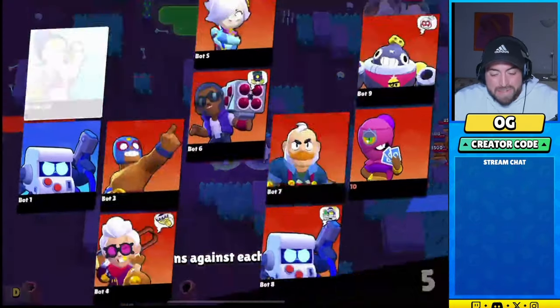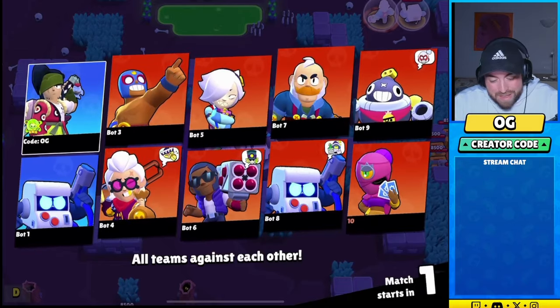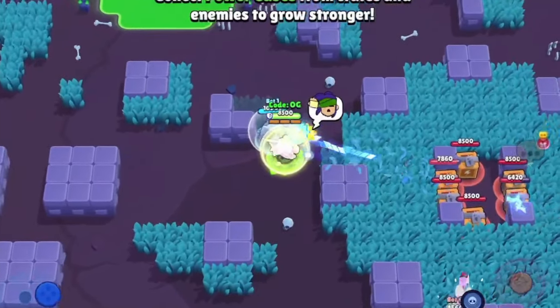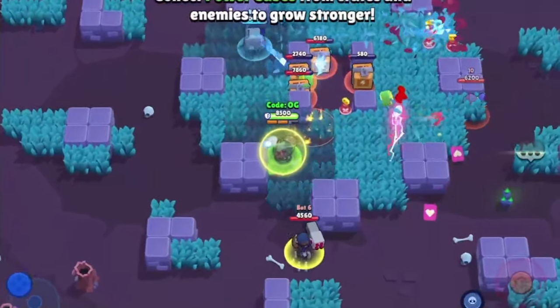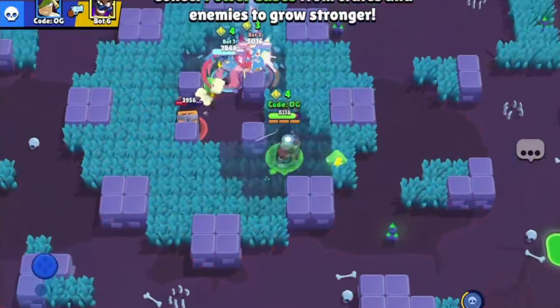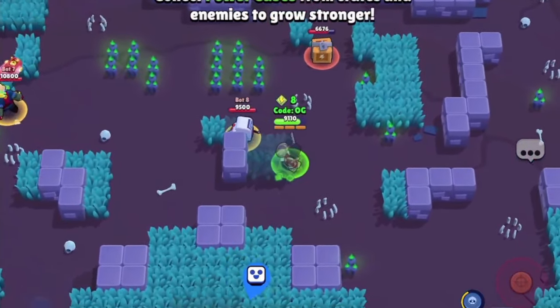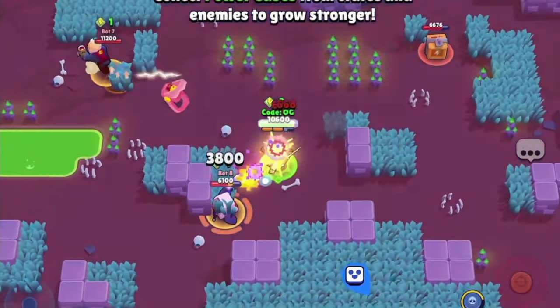I'm gonna do a quick bot match to give you a rundown of how I think you can play him, showcasing how you'd use his gadget. We're just gonna run to the middle — we can get there faster with the dash attack. It is one dash and then a swipe. Obviously we're against bots here. I'm gonna run into Primo to take some damage, and maybe 8-Bit too. Please hit me 8-Bit — I'm trying to make a video here.